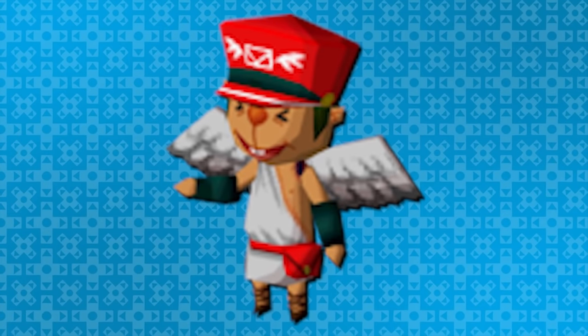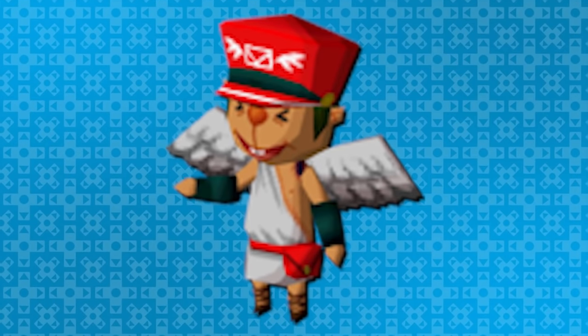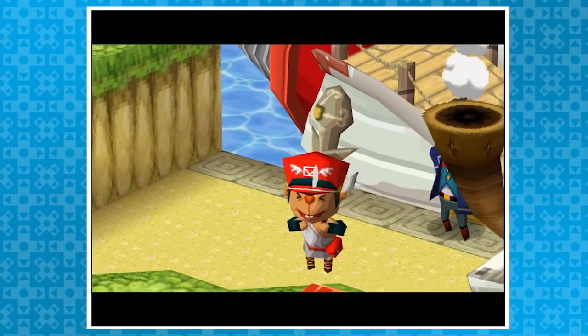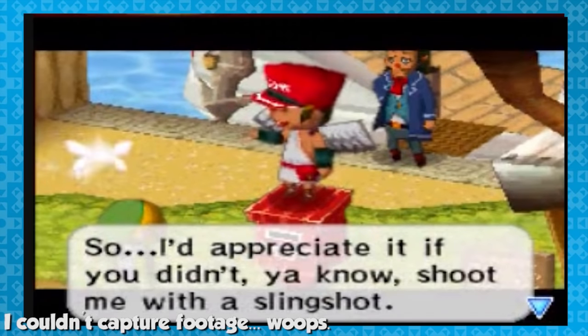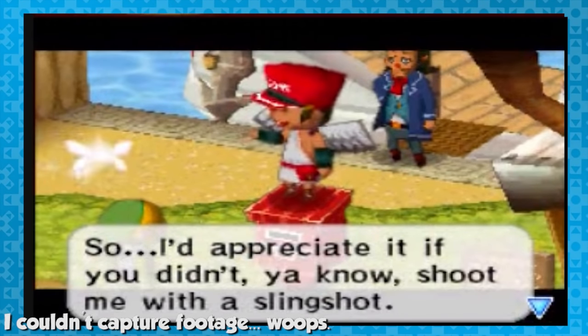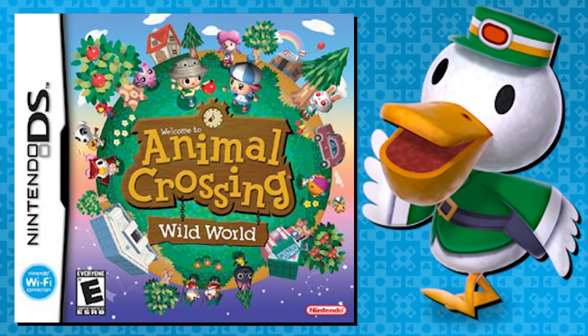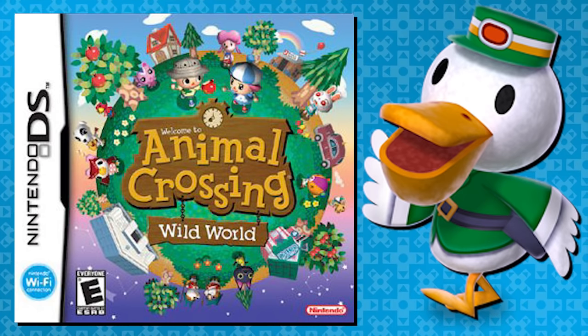In this game, the postman has changed once again. He is now a short, strange little man with wings — he looks like a cross between a Hylian and a Rito. He'll fly down and read Link's mail to him. During one of the first times you meet him, he'll say that he appreciates it if you don't shoot him down with a slingshot. This is a reference to Pete the Postman from Animal Crossing: Wild World, where the player can shoot Pete down with a slingshot.